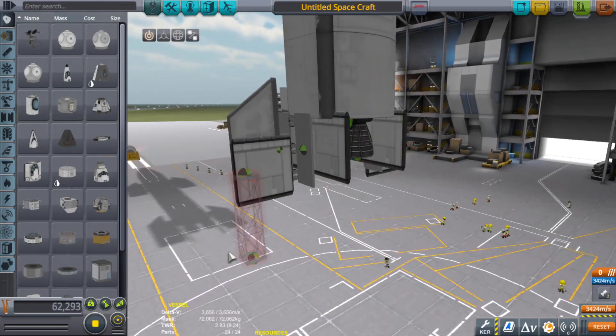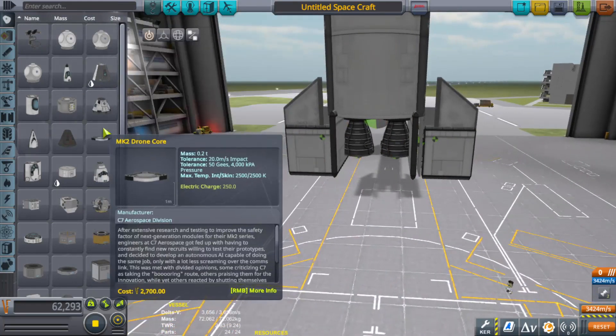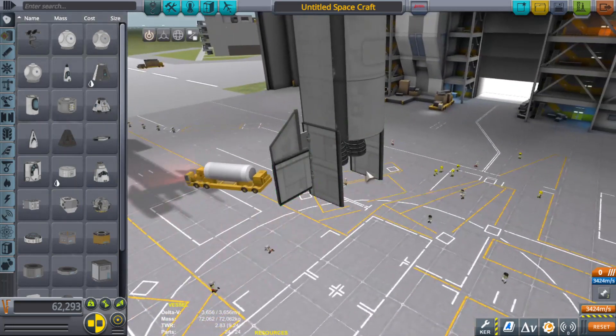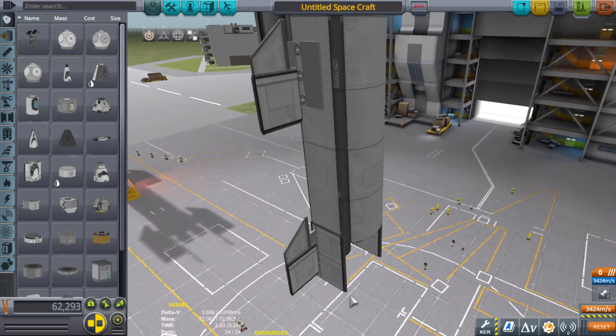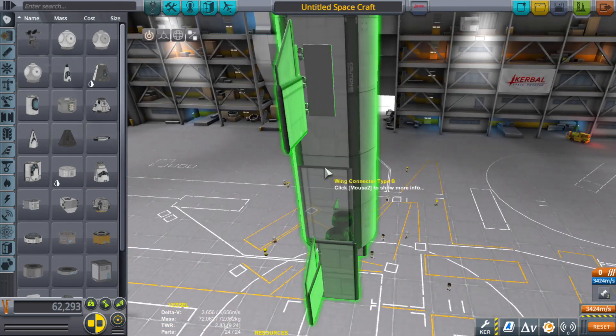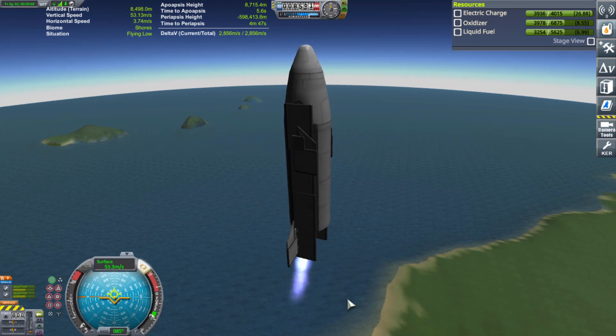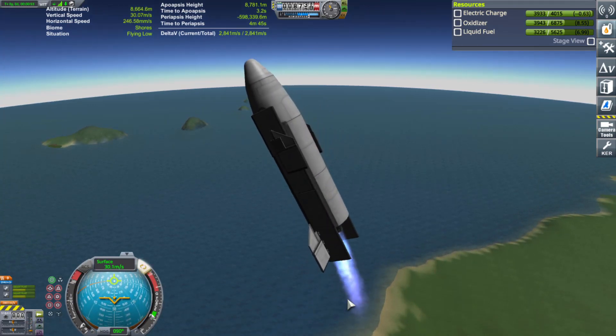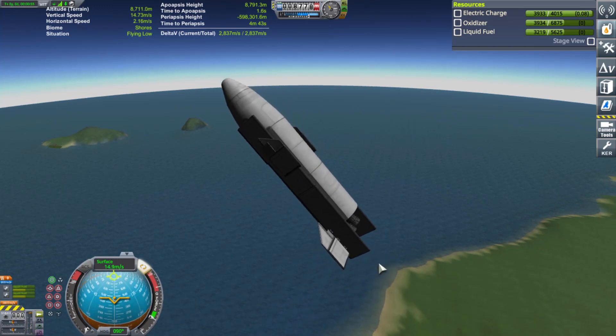I'm wondering if these are the actual culprit here. I'm hoping that will help somehow keep it from spinning. And then just push forward just enough, and then turn off.